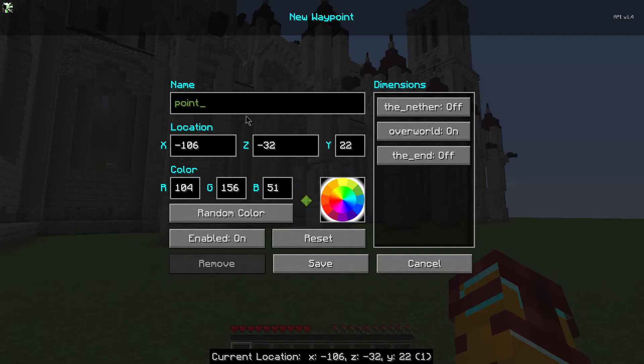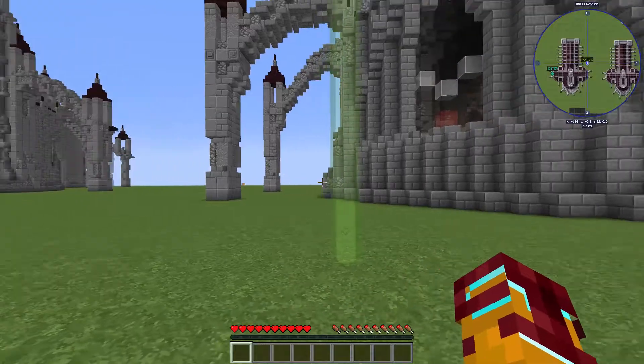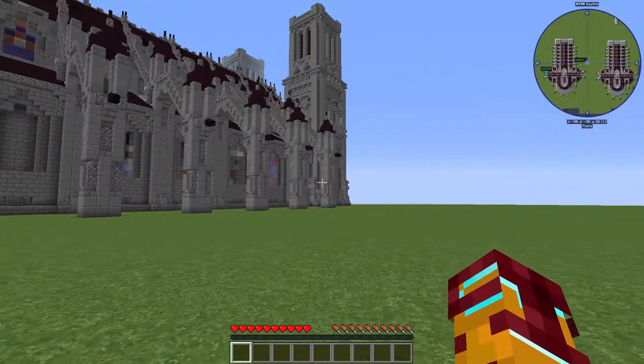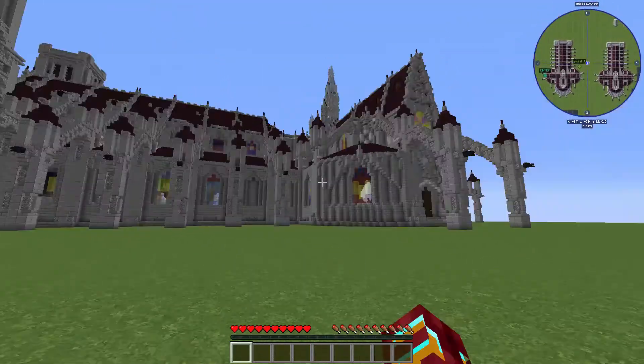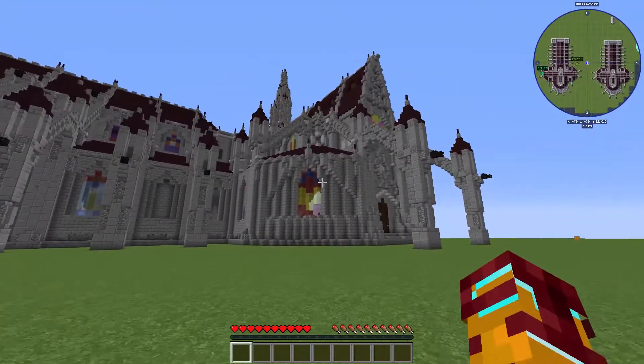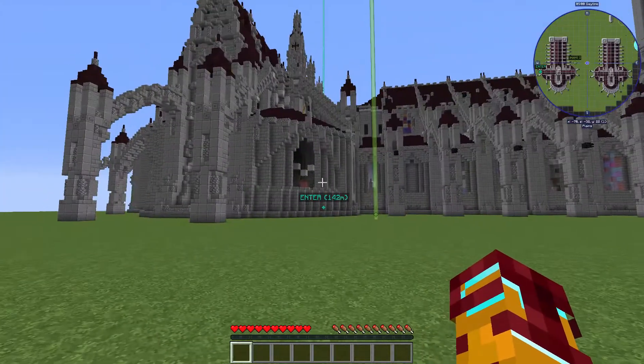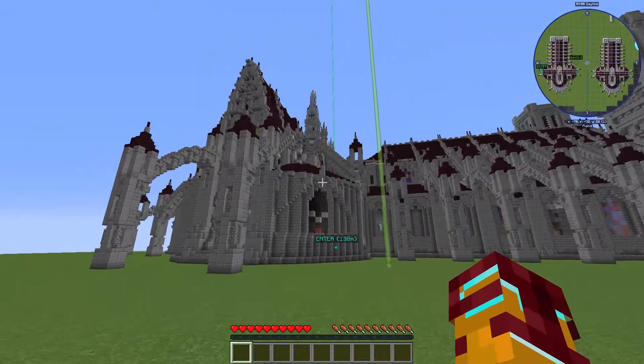Step number 1: create at least one waypoint. Also, in a previous video I already showed you how to work with waypoints — how to create and delete them. Now, for example, I want to teleport to another place — I already created another waypoint.